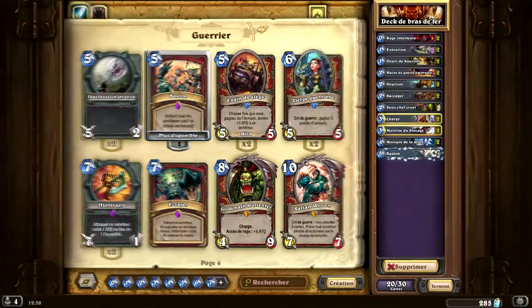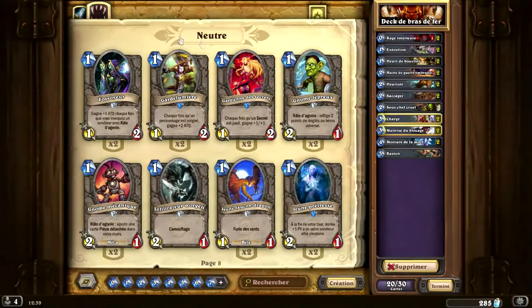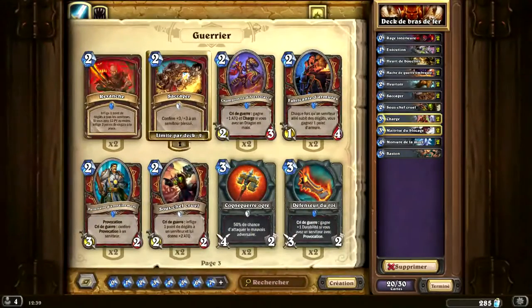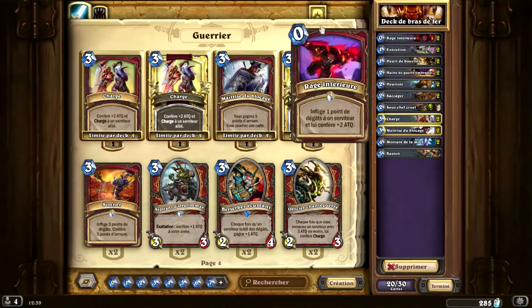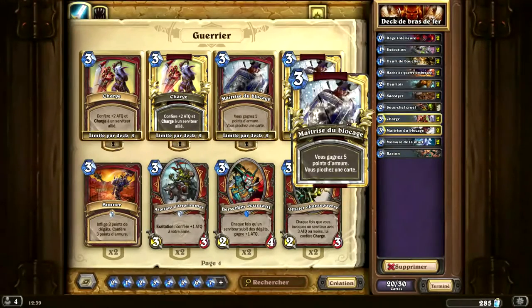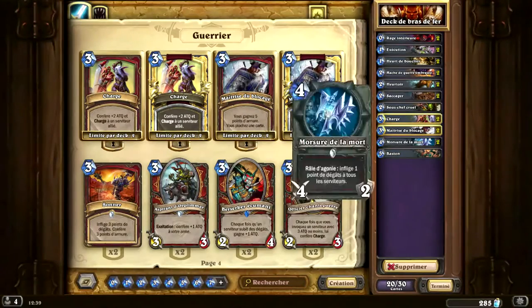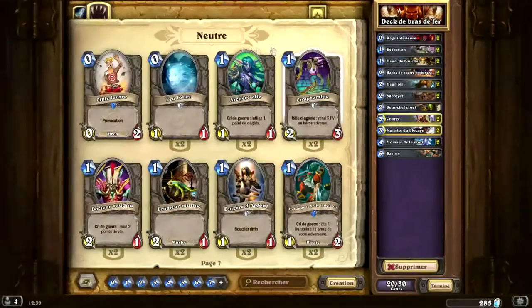Le deck Wargun, sur quoi il est basé ? Il est basé sur 3 types de cartes différents. Le premier type de carte, c'est les cartes de contrôle de board. Pour contrôler le board, on a 2 exécutions, 2 heures de bouclier, les armes - les 2 âges de guerre embrasées et morsures de la mort - et on a la baston. Le heurtoir, on peut le considérer comme une carte de contrôle de board.